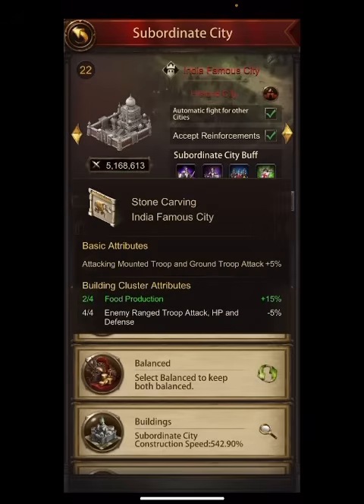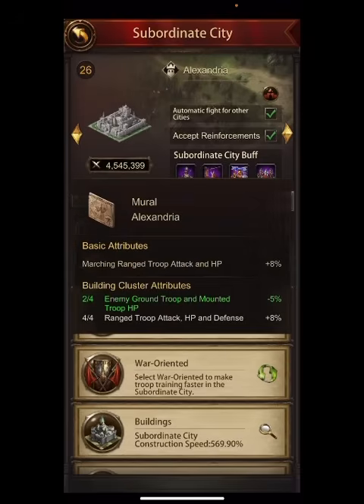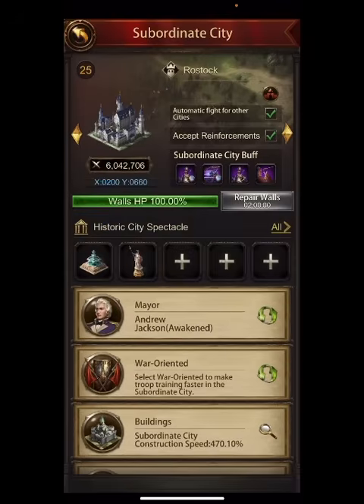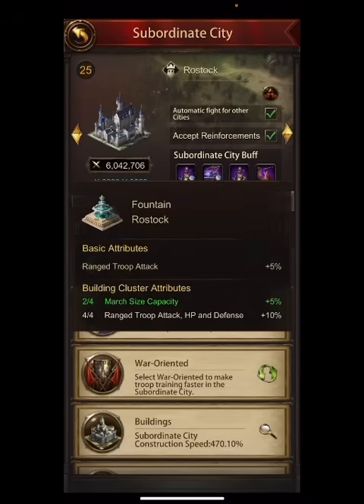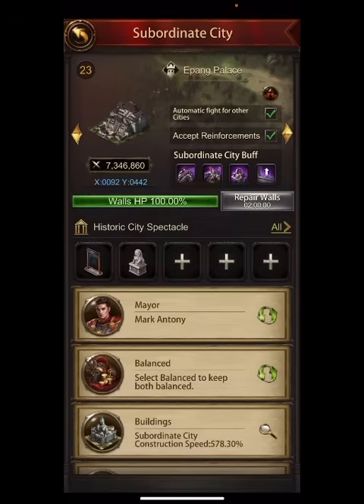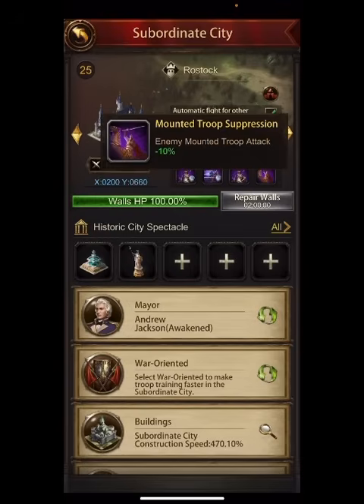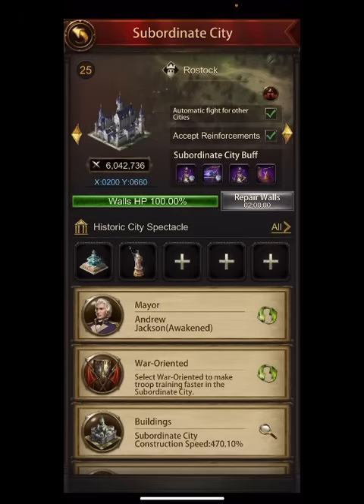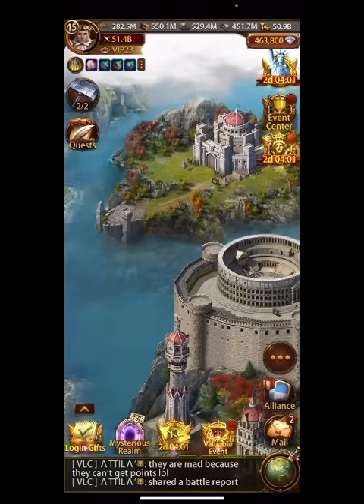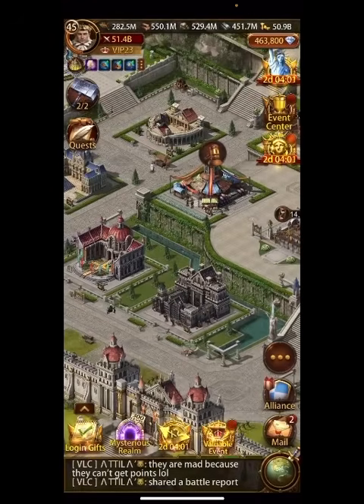As a bonus, some of these red subordinate cities do have march size — this one, Rostock, has a march size capacity of 5%. There are probably some other ones out there as well, but for the most part these are going to be very rare and something the average player will never get their hands on. That's pretty much all the ways I know to increase your march size — let us know in the comments if I missed any, and like, subscribe, and leave a comment.